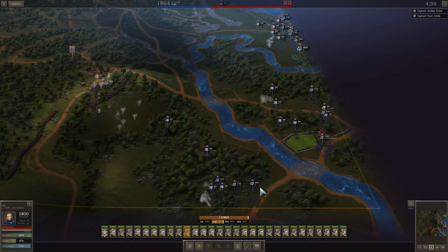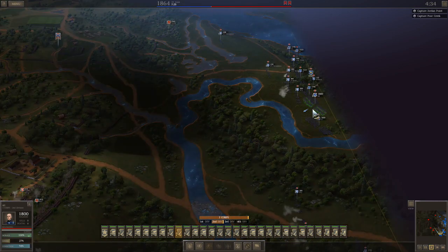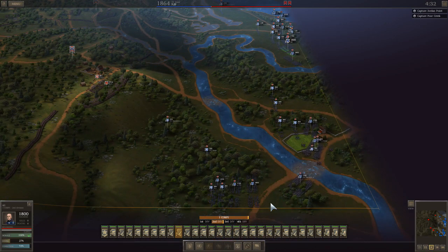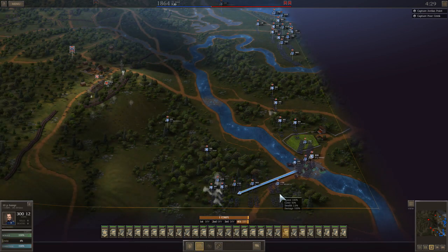My goal in this battle is to kill his artillery as soon as I find it. He has 200 guns and 50,000 men, so I figure this is going to take a while — and it takes almost the entire time. The battle ends at 1630, and I have about two hours to spare.